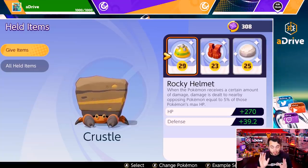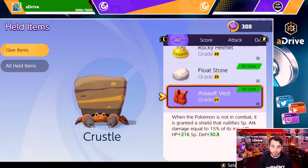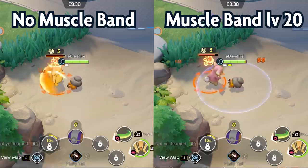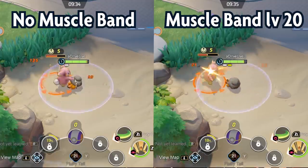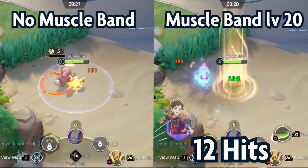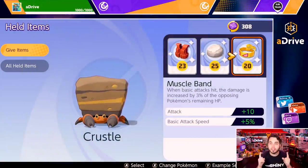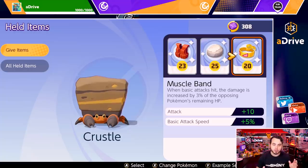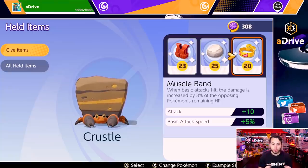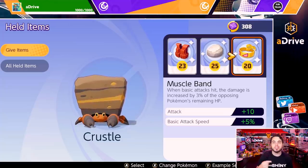That is pretty minimal in the grand scheme of things. The last item I wanted to look at was the Muscle Band — an item I actually think is very, very good; I highly recommend looking into it. Muscle Band increases your attack speed on basic attacks and gives a slight buff to your attack. I did the same comparison: Dwebble facing an Audino with no Muscle Band versus the Muscle Band at level 20. We saw a difference of 14 hits without and 12 hits with — a two-hit difference. So the Rocky Helmet saved three hits, and the Muscle Band saved two hits. The Float Stone saved two seconds.